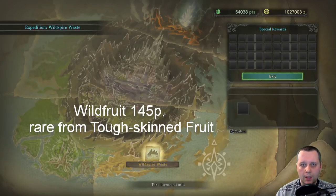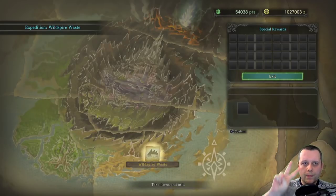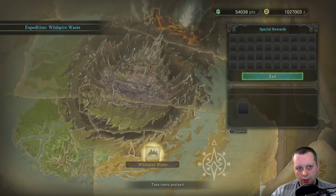The wild fruit is a rare spawn worth 145 points for a single one, obtained from toughskin fruit harvest points. On every map there are two rare spawns, or resource spawns. They are shown on the map as question marks. At this expedition it was the first time I ever found the white wild fruit as a rare spawn from the toughskin fruit.